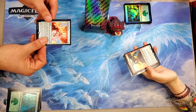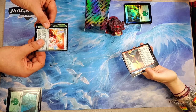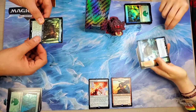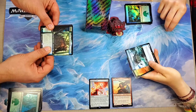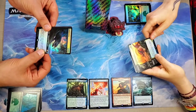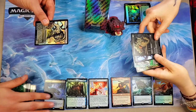We're going to keep track of the mythics, the rares, the showcases, and the commander cards. Right after our first foil land will be our commander card — I've got a Twinning Staff. What do you have? Brokkos Sky Shark — great rider! Oh, a partner — sweet. I like that. We'll put those commander cards here.